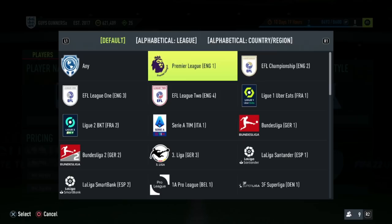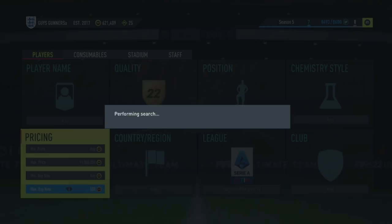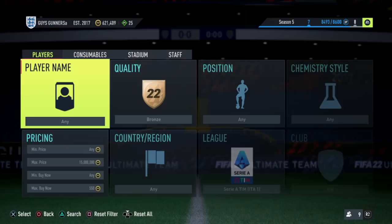To do this, you need to find Bronze cards from the top five leagues. These include Premier League, Ligue 1, Bundesliga, La Liga Santander, and Serie A. For the example I'm showing you guys, I will use Serie A. You want to find the cheapest buy now of all of these cards on the market, which for Serie A seems to be around 400 coins.